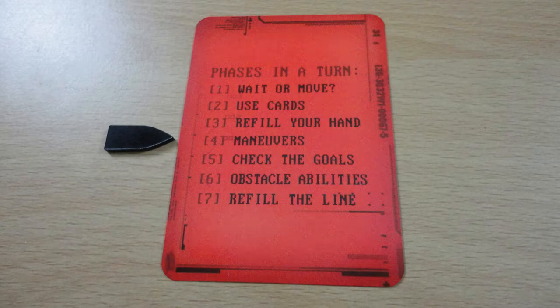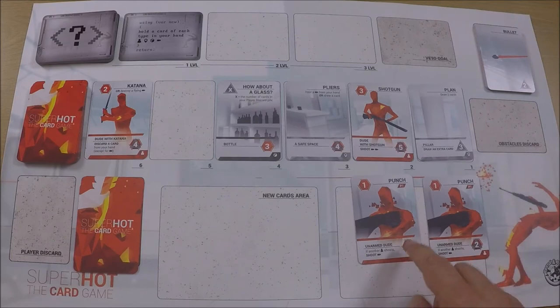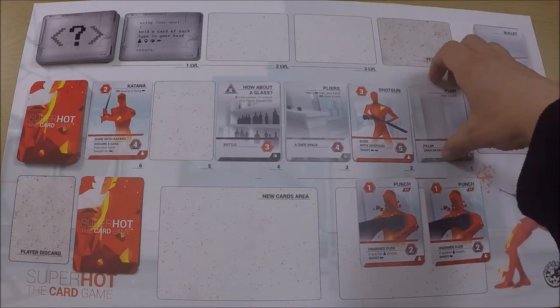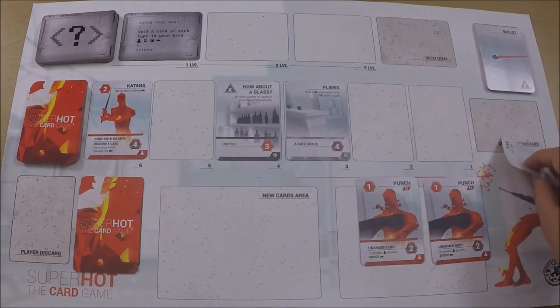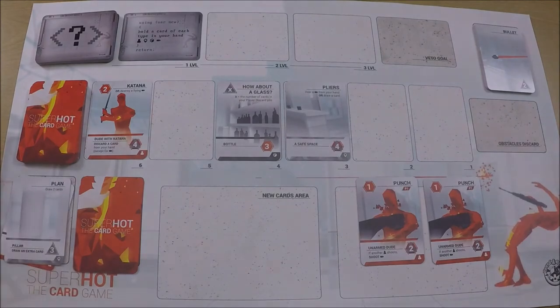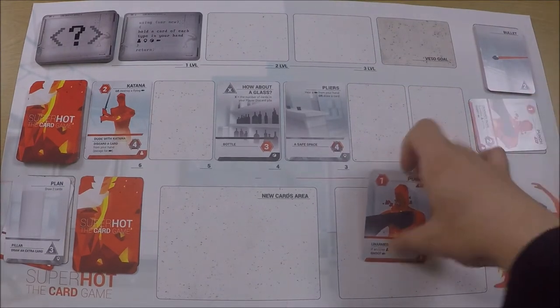Next up is the maneuvers phase, determined by how many cards you've used. I'll line them up to show you. Any cards in the last two slots — because I played two cards — will go into my discard pile if they're face up. Had I knocked them out so they were face down, they would go into the obstacle discard pile. Because they're both face up, these two go into my discard pile and the used cards go into the obstacles discard pile.